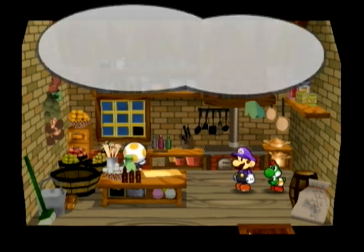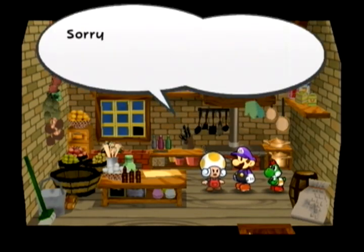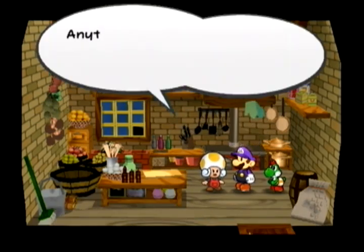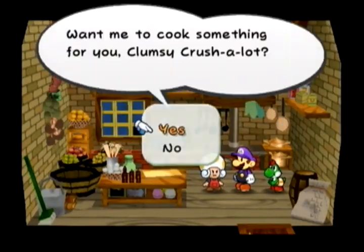Remember when we cooked the Jamming Jelly with Cake Mix and got an even better FP healing item? Well, cooking Cake Mix with an Ultra Shroom doesn't give a better HP healing item, but gives a more balanced item. This gives you the Shroom Crepe: 30 HP and 20 FP. Not too bad — maybe a little wild on ingredients but useful for mid-game.